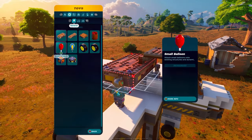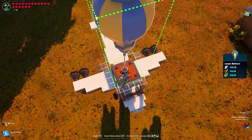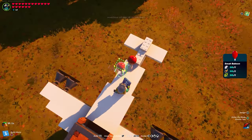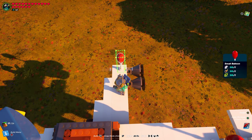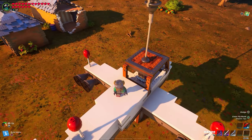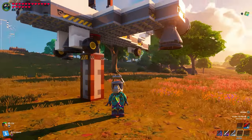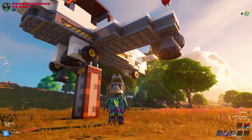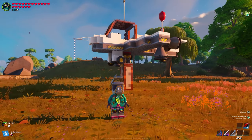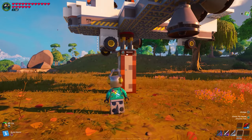The only thing left to get this in the air is balloons. All you need is one large balloon on top of the cabin, one small balloon in the back — anywhere you want — and one small balloon on each wing, more towards the end. Now break the jack and you can test this thing out. Congratulations — you've officially just built yourself an amazing aircraft that can not only land, steer, and fly, but you can drive it on land too.